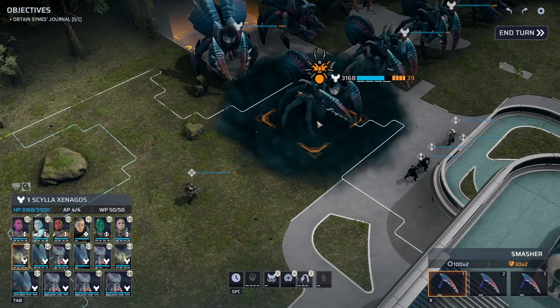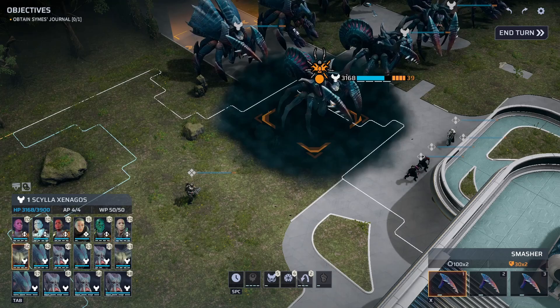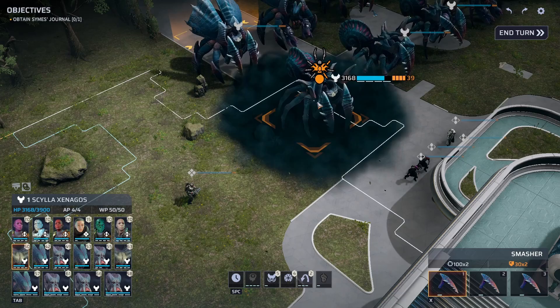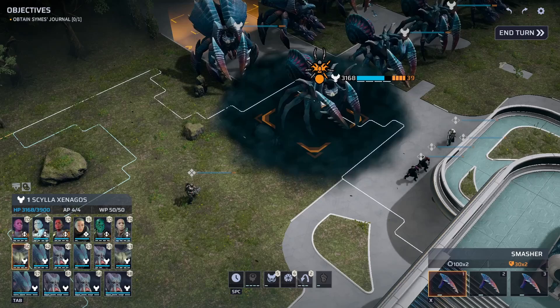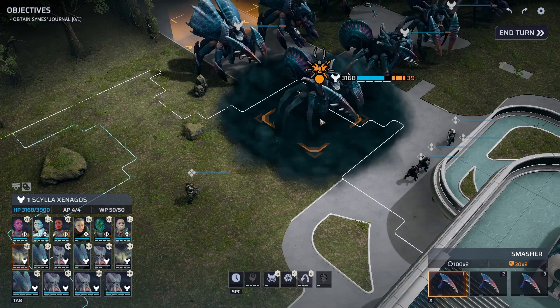If you can start stacking up virus damage on these guys, it drains their willpower pretty fast. Once they're down to zero, they'll panic — that takes them out for a turn. Then they'll recover for the next turn and get back half their will points, but then the virus damage kicks in again and brings them back down to zero and they panic again. If you can start that virus cascade and keep enough virus damage on them, you'll immobilize them and they won't be able to do anything. At that point they're not a threat anymore — you can kill them or capture them at your leisure.